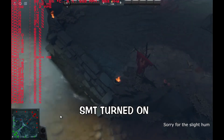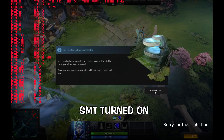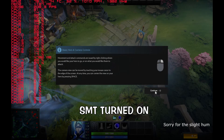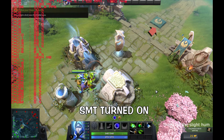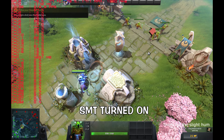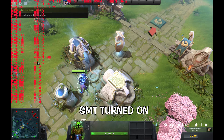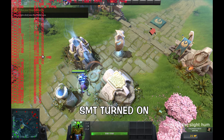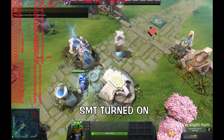Okay guys, we're playing Dota 2. We're doing the tutorial again, but this time we have SMT turned on. CPU utilization total is 18%. So having it turned on does lower the CPU utilization down.